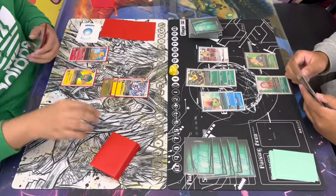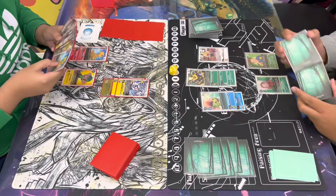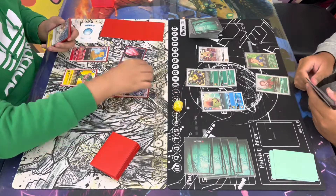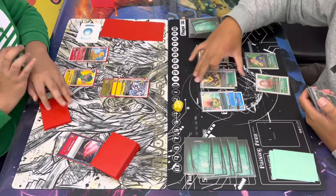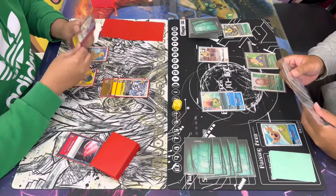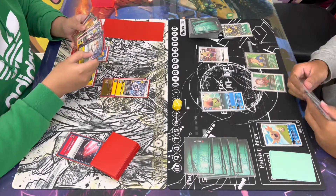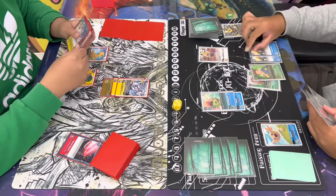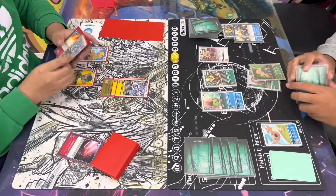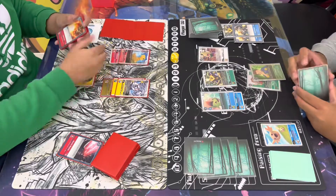Gabe's gonna go and digivolve over with the Jet Silphymon, which is gonna be able to recover plus 1 because it did digivolve over with a tamer underneath it. Since Gabe still has red, which is the Argomon in his breeding area, he's gonna be able to play the Atomic Blast and delete the random Kabuterrimon. Unfortunately, he doesn't have the rookie, but he will play Double Spark, putting him to 5, then he drops the random Kabuterrimon putting Gabe back to 4.